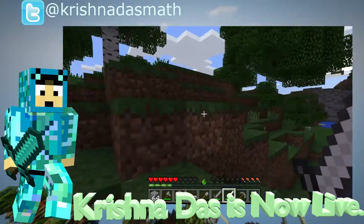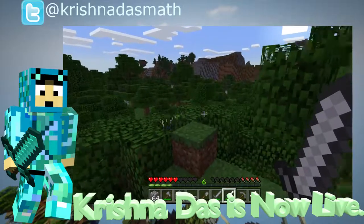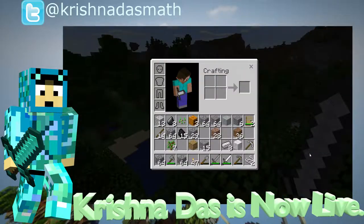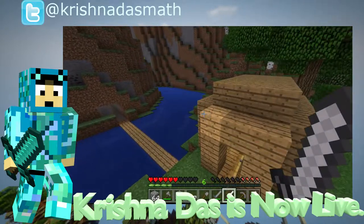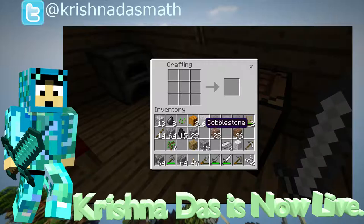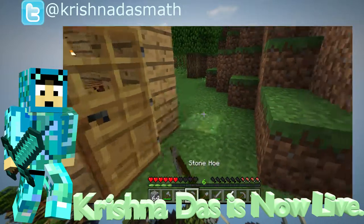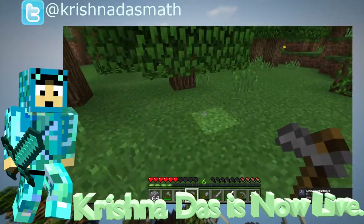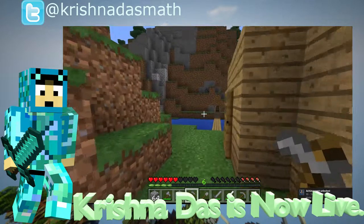Daytime. We want to just hunt down some food and we need to make a hoe. Time to make a hoe — the crafting recipe is this. We got a stone hoe. Then we're going to get a more permanent supply of food. We need water. We did that — it just notifies you.